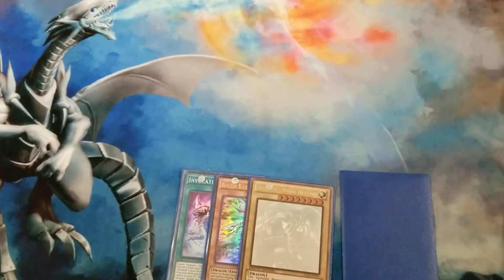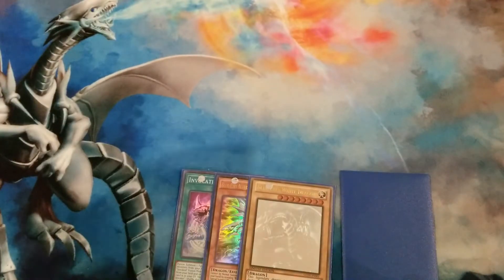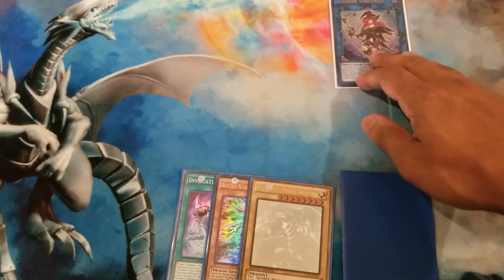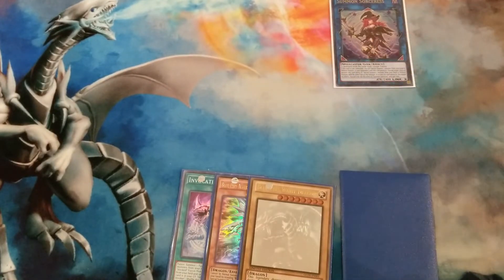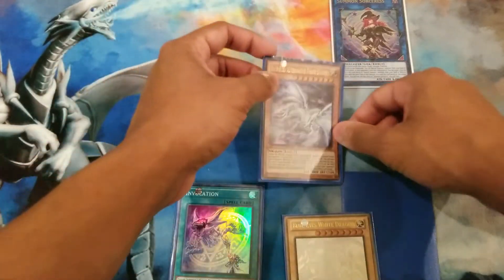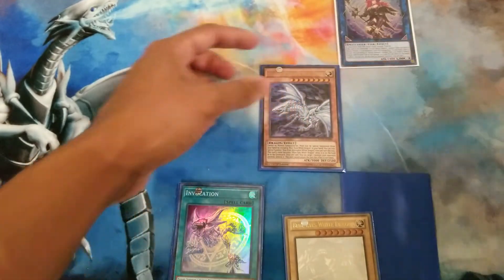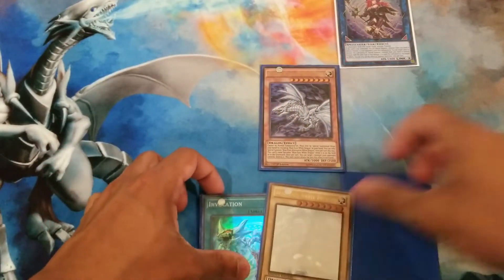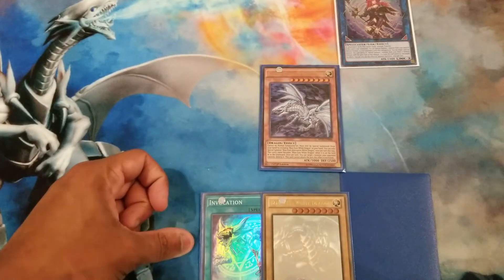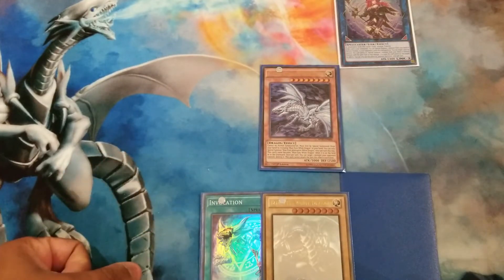Pitch Return and then add Blue Eyes Alternative to your hand. Now you're just gonna link off Alistair and Link Alistair to make Summon Sorceress. You actually don't really need the Link Alistair's effect for this combo — there are other combos you can do, but for this one you don't need it. Then you're just gonna reveal Blue Eyes and special summon Alternative via its own summon effect to where Summon Sorceress points to. Then you'll use her effect.